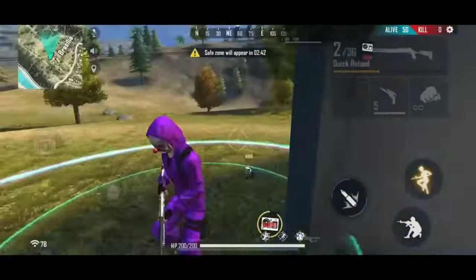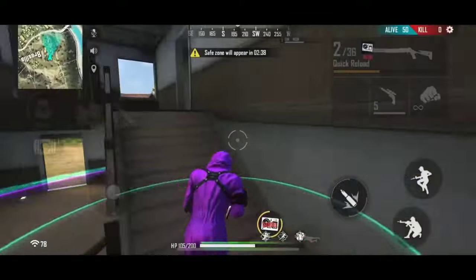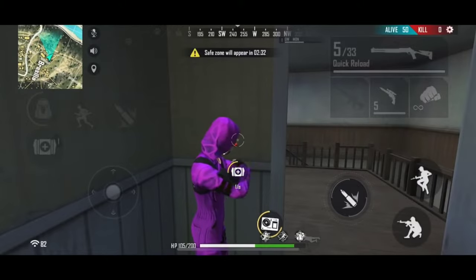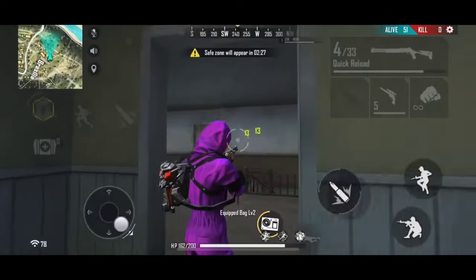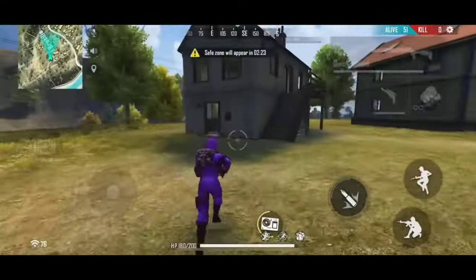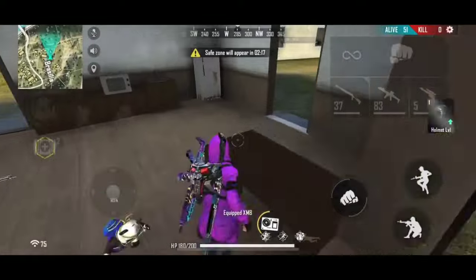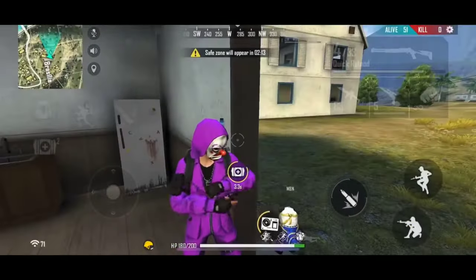Jadi bagaimana cara menghilangkan gugup atau grogi? Kalian bisa mencobanya di latihan solo squad di mode klasik. Jangan di mode ranked karena rank kalian bisa turun. Matikan auto match lalu solo squad, dan kalian latihan terus sampai benar-benar tidak gugup lagi.